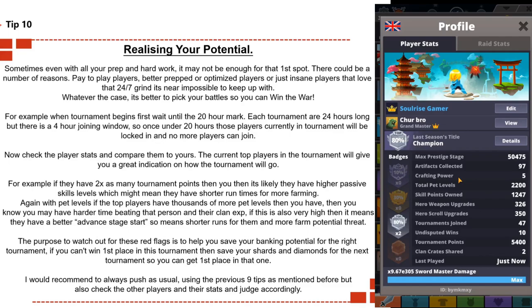It's better to pick your battles so you can win the war. When the tournament begins, wait until the 20-hour mark. Each tournament is 24 hours long with a four-hour joining window, so once it's under 20 hours, all players are locked in and no more can join. At that point, check the player stats of those above you and compare them to yours — clicking a name gives you the same information as a player profile, including tournament points and passive skill levels.